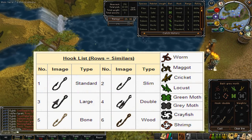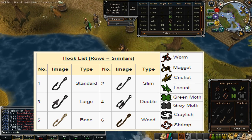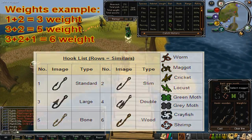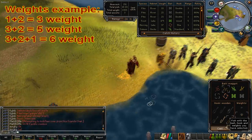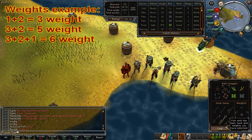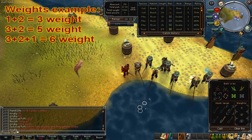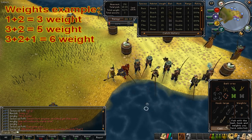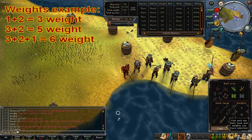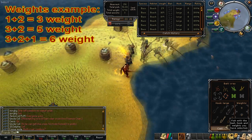On screen you can see an example of the hooks, baits, and weights — this is just to give you a visual reference so you know the names and can click on them quickly. An image of this will also be in the video description. For weights, think of them as values: lightest is 1, medium is 2, and heaviest is 3. If you have all three on, they add up to 6. You just need to use whatever combination adds up to the correct weight number — it doesn't matter which weights you use as long as they add up correctly.